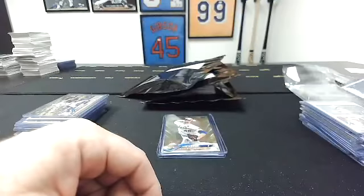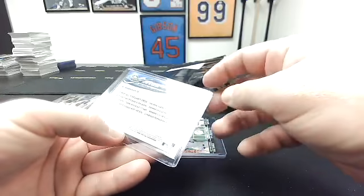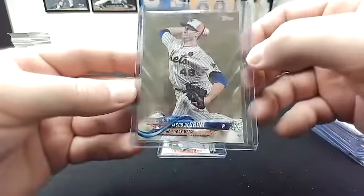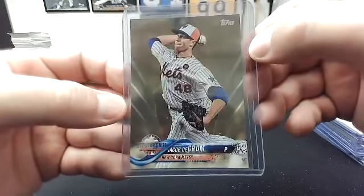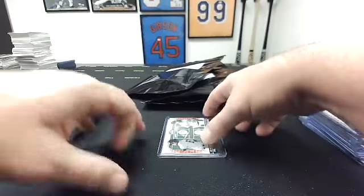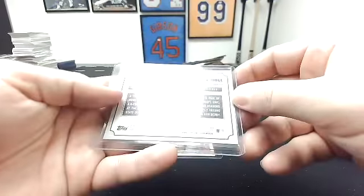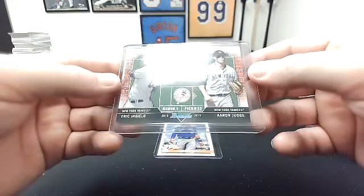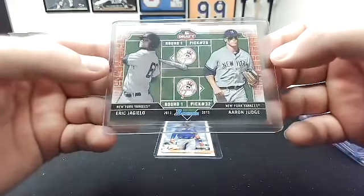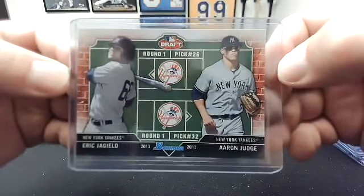To me — 2018 Topps Update, gold numbered to 2018, Jacob DeGrom All-Star. To you, that is 2013 Bowman Draft Eric Giglio — but that's not what's important. Aaron Judge is what's important.